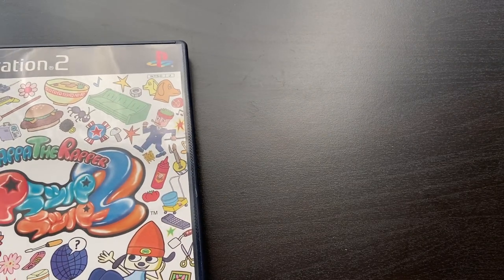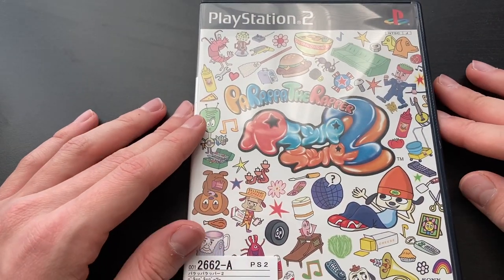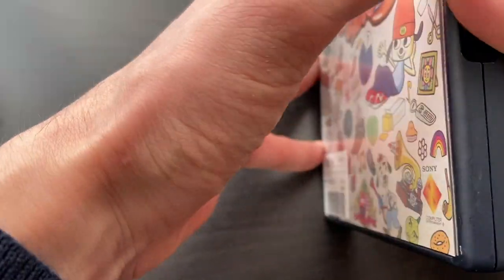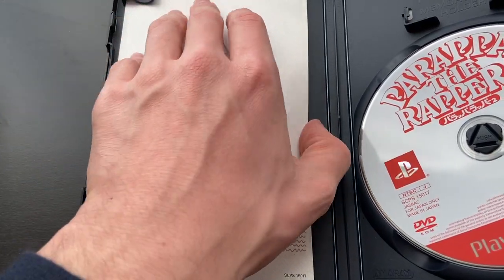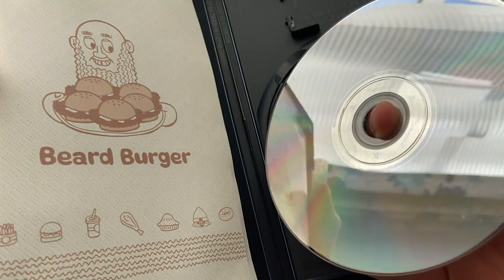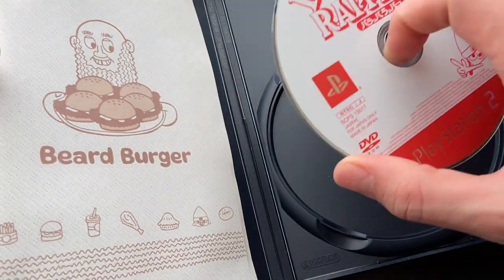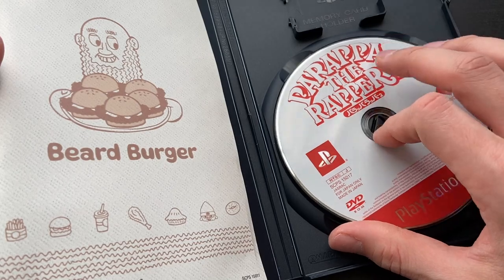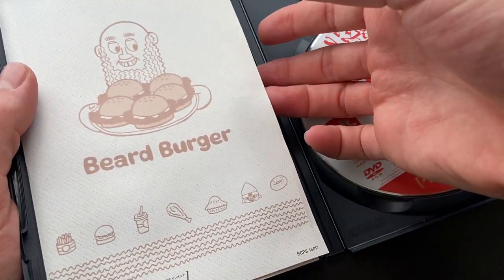The other PS2 game I picked up — at Geo you'll find all of the recent systems including Switch, and sometimes PS1 and PS2 games at certain locations. I was lucky that one of them had Parappa the Rapper 2, which I know is not as beloved as the original, but I wanted to give it a shot. Let's check the disc. Not too bad. I hope that's not disc rot — I might need to wipe it with a clean cloth or play it as soon as possible.